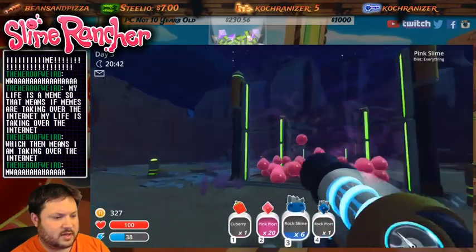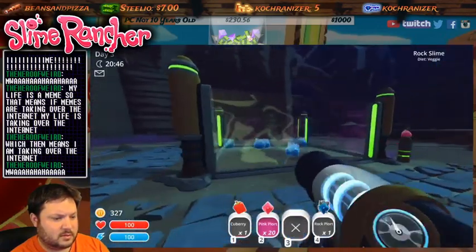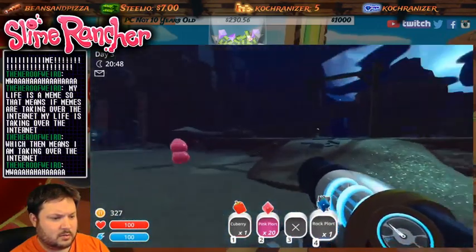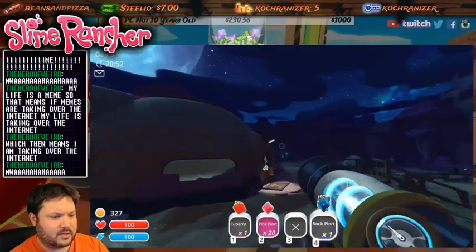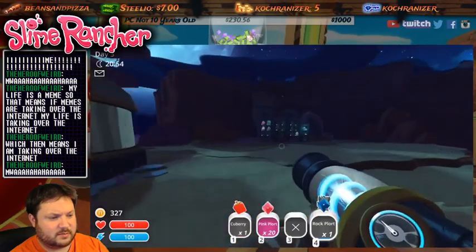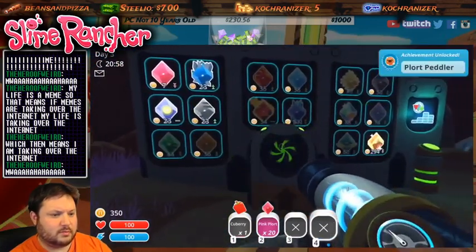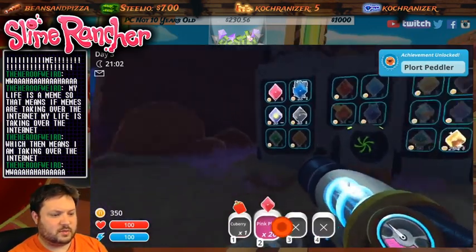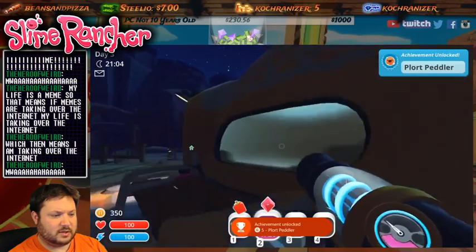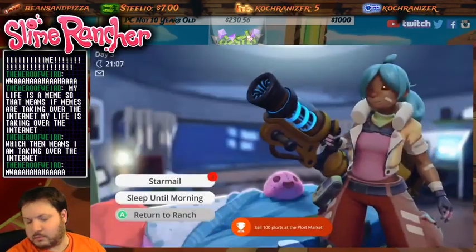Rock slimes, going with your buddies, and we're gonna do some ports. It depends on what the cost is - 23 for a rock plort. Port Peddler achievement! I'm gonna wait to do my pink ones because when we first started it was like 11. Sell 100 ports at the plort market.